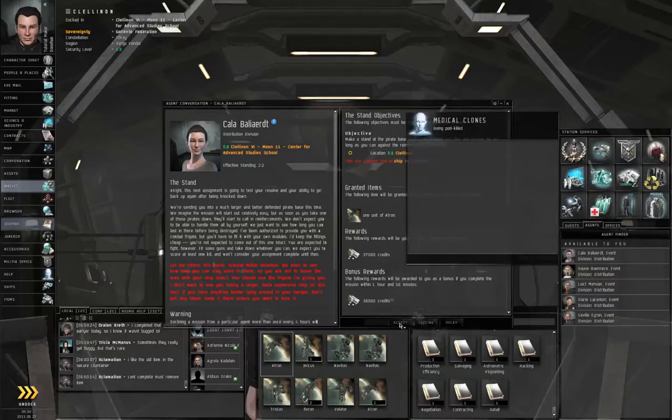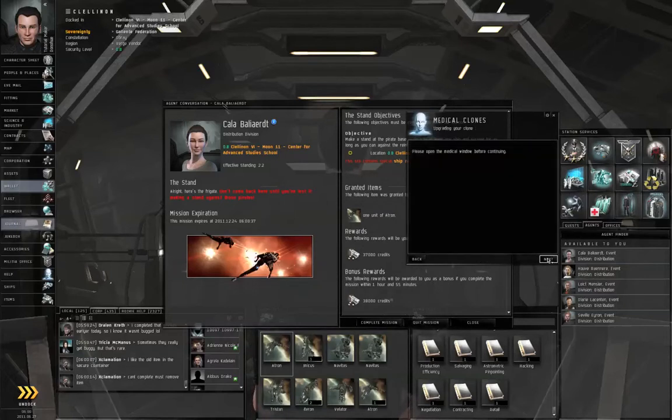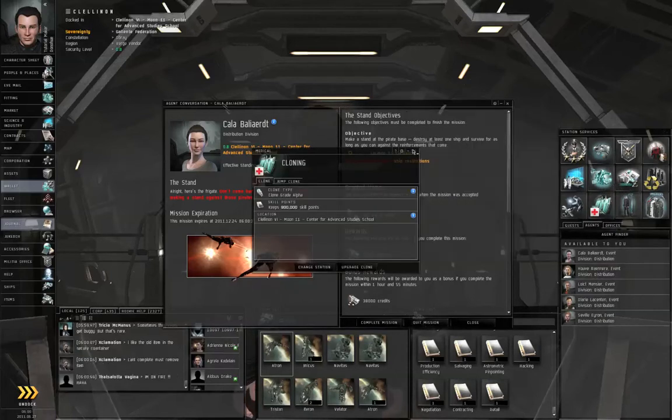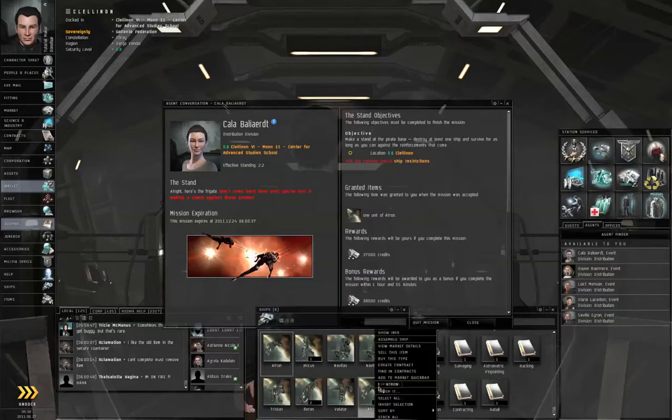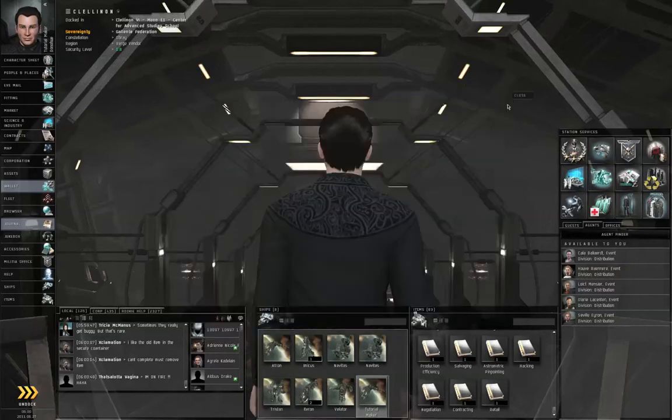So let's accept the mission. The built-in game tutorial is going to talk to you about your medical clone, which is something I've mentioned before — keep your medical clone up to date. Let's right-click the Atron, assemble ship, right-click it again, make active, and let's close the Agent Conversation window.